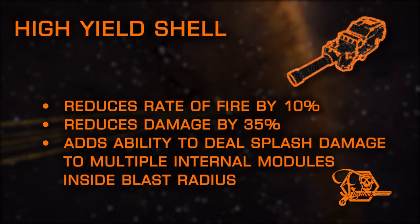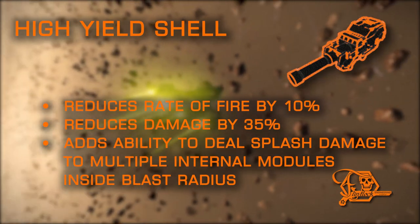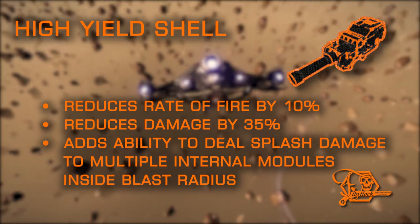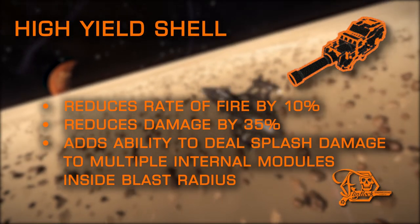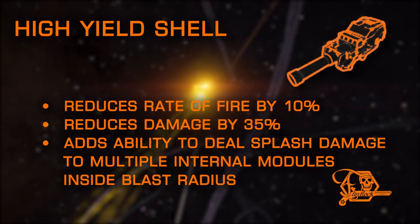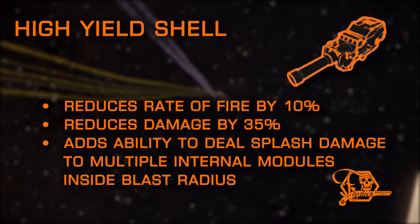High Yield Shell is another unique effect exclusive to cannons. While it reduces rate of fire slightly and lowers damage by a hefty penalty — both of which combined reduce your damage output significantly — the benefit comes with the added utility of converting your shell into an explosive after armor has been pierced. This explosion can deal massive damage to internal modules within the blast radius, making it great for disabling modules without dealing as much damage to hull. Perfect for disabling thrusters when pirating.